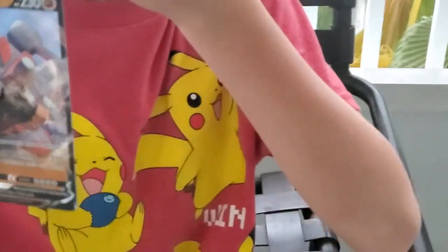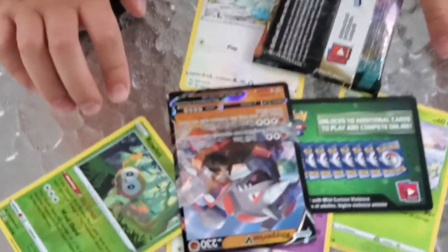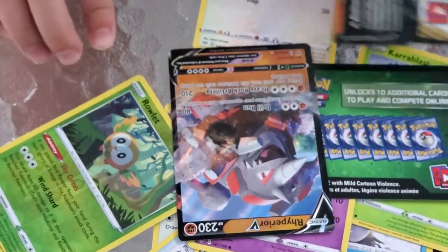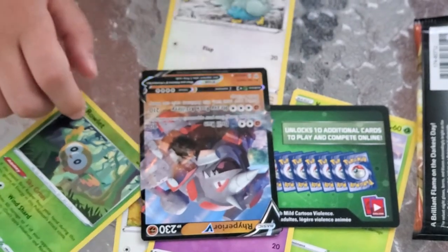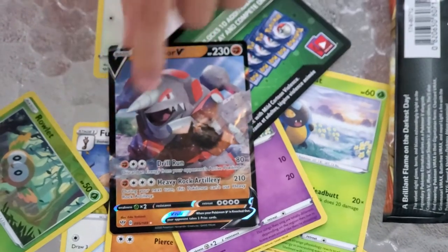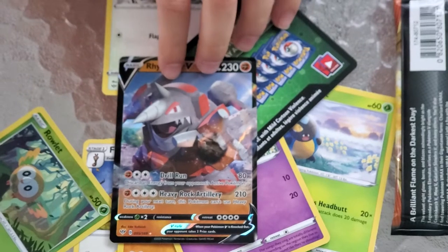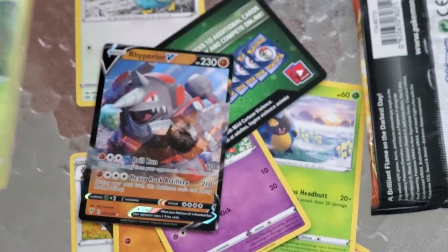When you saw that green QR code, you get a Rhyperior V! Chloe's in the background doing something — they saw it on Ryan Toys Review. Anyway, we got a Rhyperior V. Its attacks are Drill Run, which is 80 damage and discards an energy from your opponent's active Pokémon — that comes in really handy — and then Heavy Rock Artillery, which does 210 damage for four energies, but during your next turn this Pokémon can't use Heavy Rock Artillery.